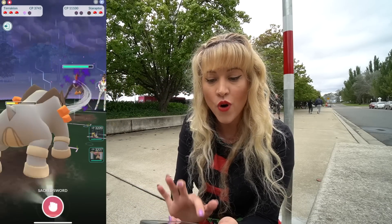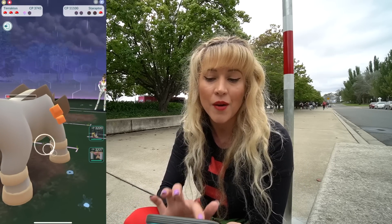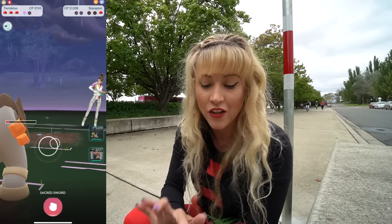Staraptor! Flying type — you can't punch Flying Pokemon. If you come across a Staraptor, take in an Electric type or chuck some rocks at it, because birds can't take the rocks. Charizard in the back — well, that's a surprise!